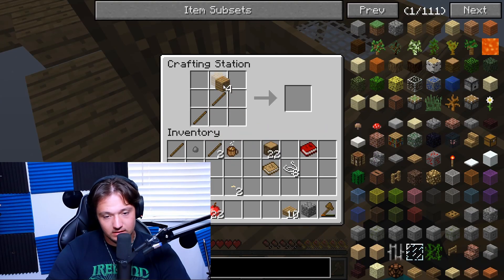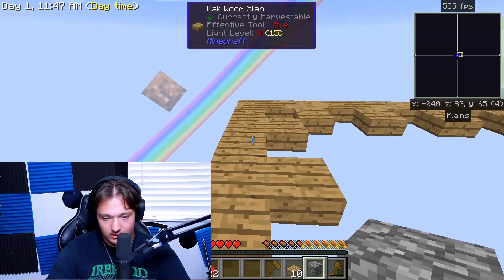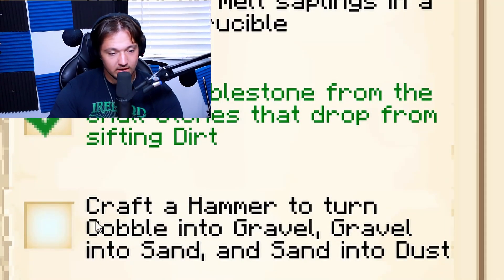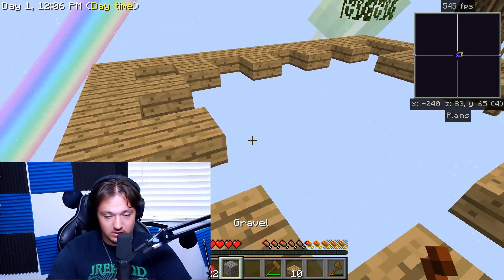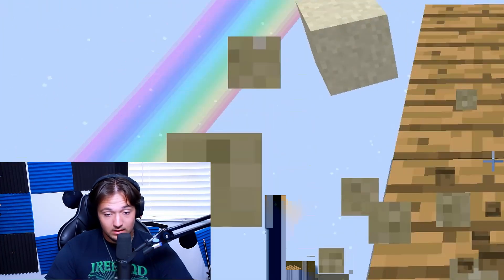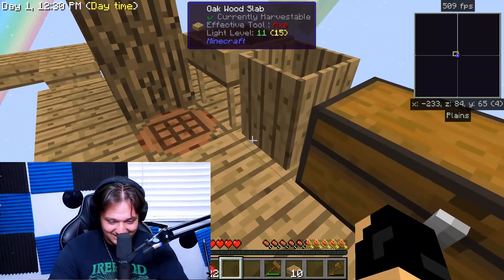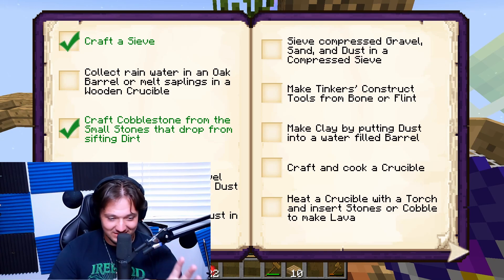I believe this is how you craft the wooden hammer - yep, like that. We take this wooden hammer and walk over here, use it with the hammer, and you can see up here we break it and we get gravel. Using this, we have to use a hammer to turn cobble into gravel, gravel into sand, and sand into dust. We put it here and use it again and we get sand. Breaking it again, we did get dust. I'm going to mark that off as done.